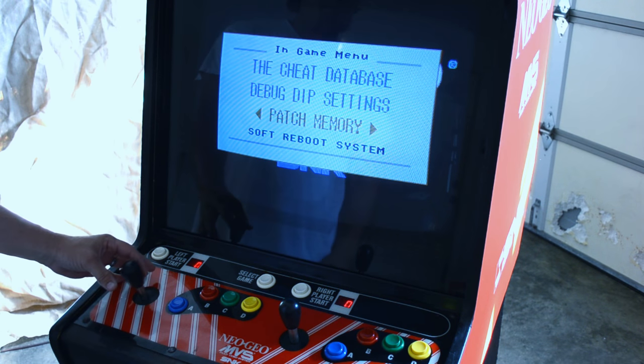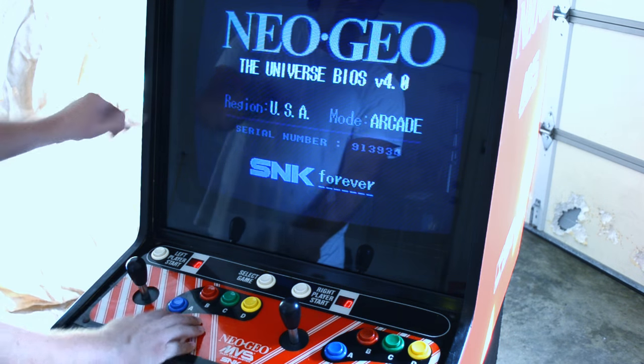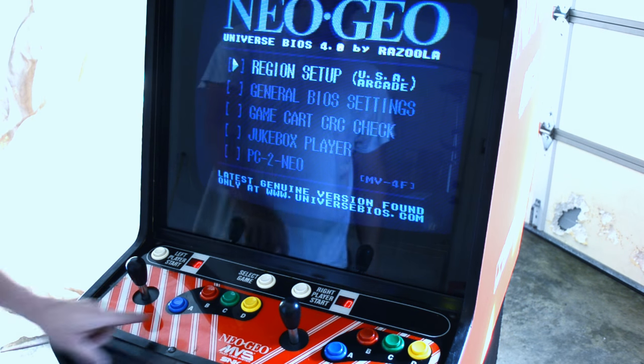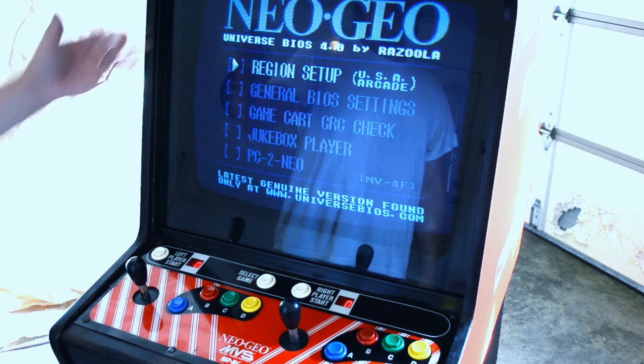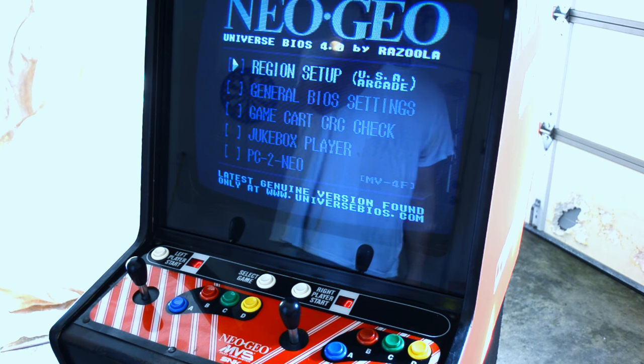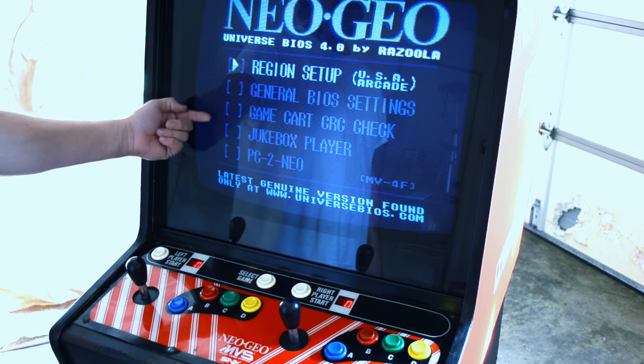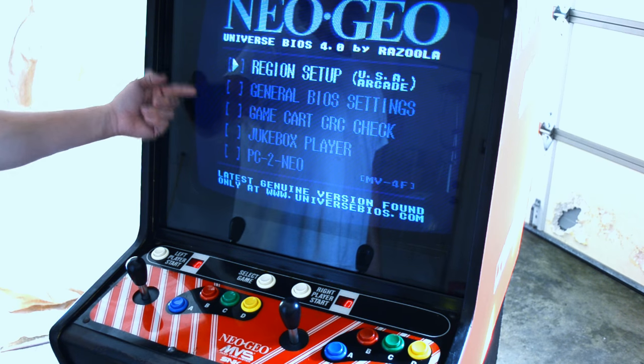So we want to do a soft reboot, and while this is up, we press A, B, and C together, and it gives us our Universe BIOS menu screen, where we can set up our region and enable some other features.